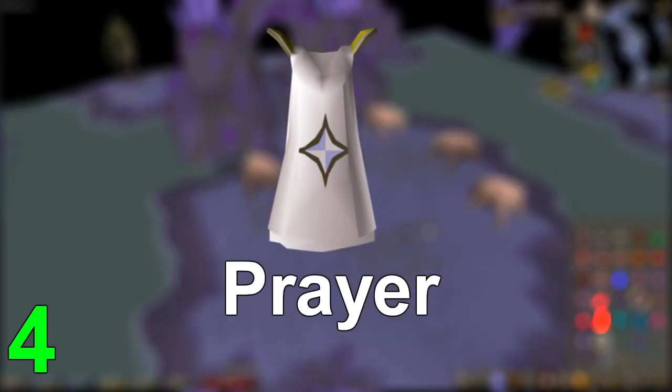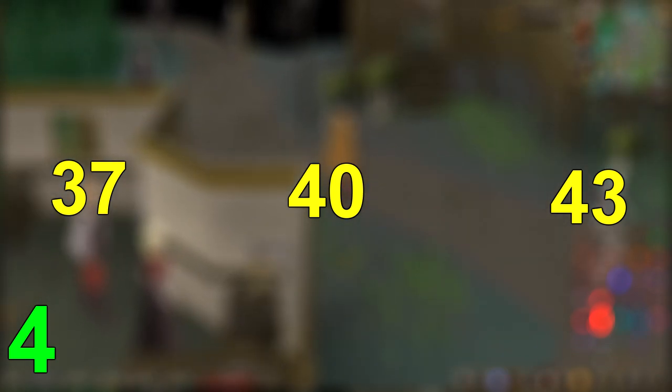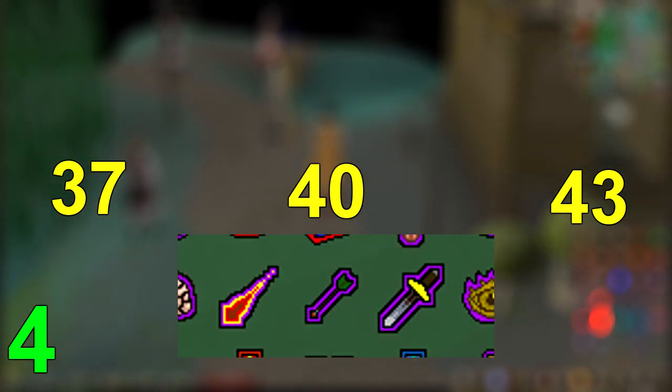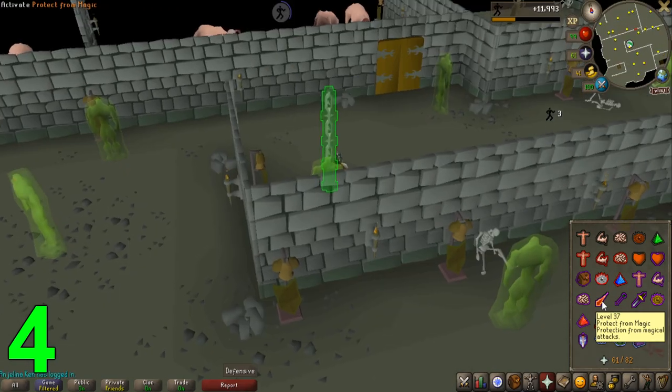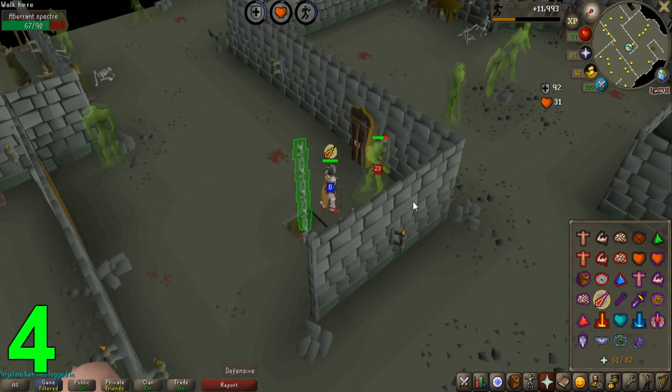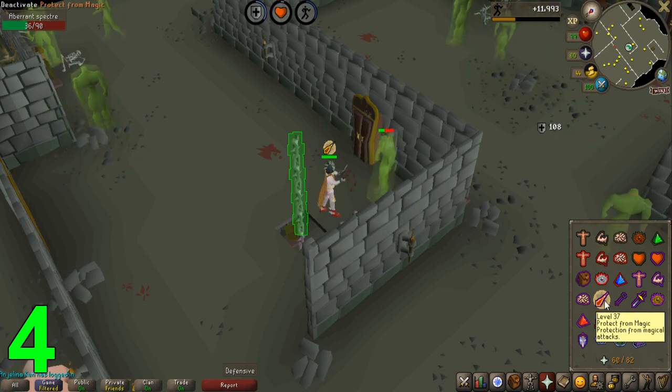Now over to spot number 4, Prayer, which ties in perfectly after talking about the altars. There are three big milestones that are exceedingly important to go for early on your OSRS account when it comes to prayer levels. These are level 37, 40, and 43, which are all fairly low level requirements but grant some of the most useful abilities in the entire game. At level 37, you will be provided with the Protect from Magic prayer, which grants you complete immunity to all magic attacks.